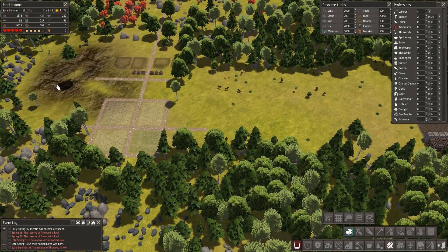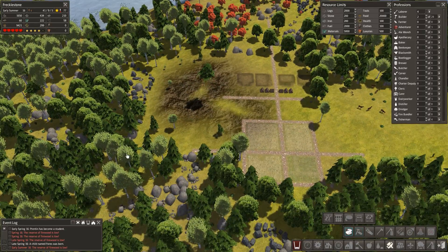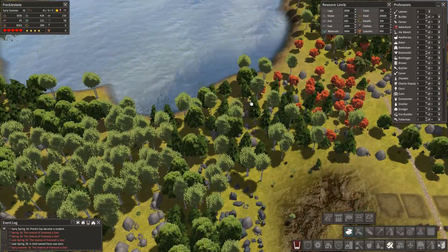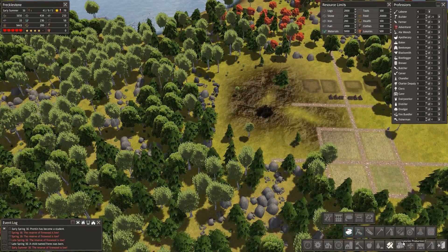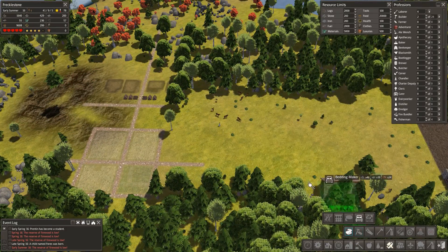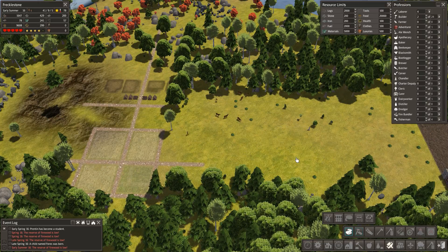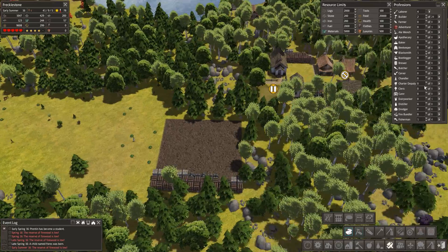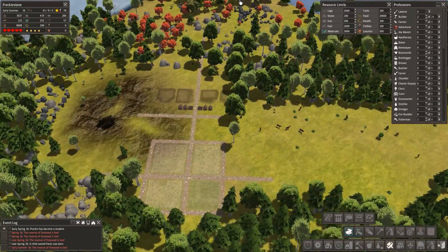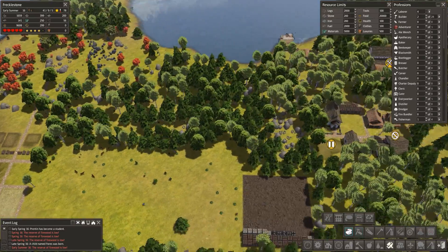I'm thinking we'll have the houses and we'll do a little bit of a garden, and we'll put the beer garden somewhere as well — maybe over here, maybe in this area. Then this way we can build the bedding makers and things like that right in between the market and this area, because I'm guessing they'll need some of the resources from over here anyway. I'm just nattering on here and not actually doing anything.